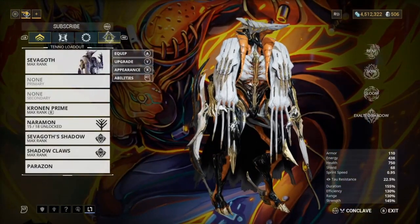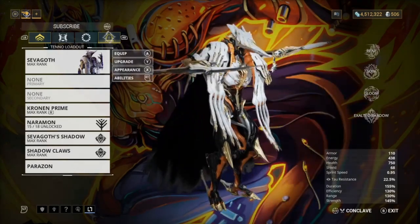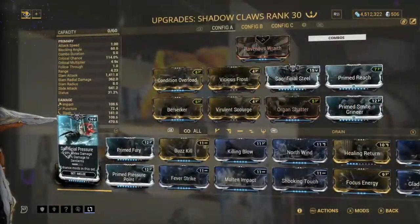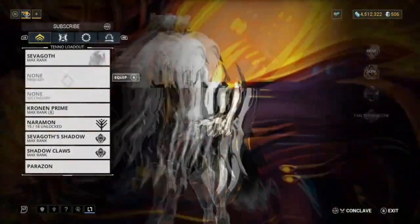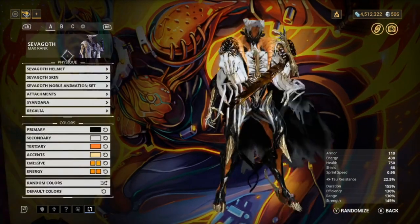That's basically the build! If you guys enjoyed this make sure you drop a like and subscribe to the channel. We actually did this on stream live on Twitch - the link is in the description below. We forma'd this multiple times - on the Sevagoth shadow we forma'd twice, on the claws four times, and on Sevagoth himself three times. That's nine forma total for Sevagoth.